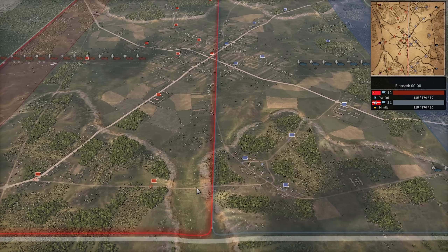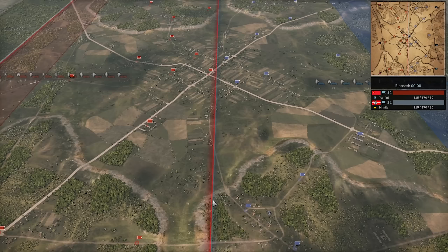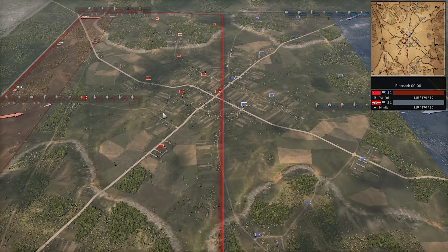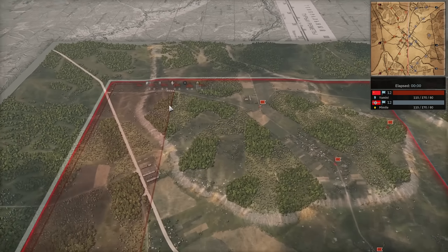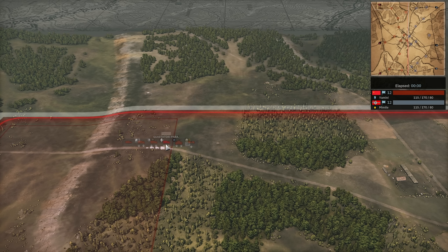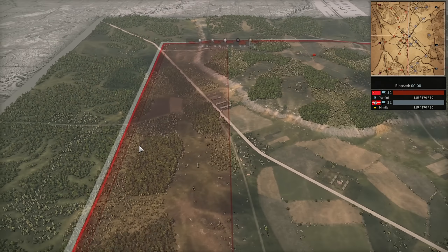Yamin is currently 1-0 up in the series, so we'll have to see if Mimil can take one back. Let's have a quick look at what units are going down. We have Yamin on the top left with the 47mm, the Staghound, some Guestatori Para, Arditi, Alpini, and an L3/35.